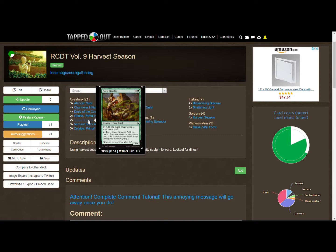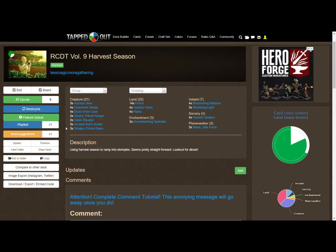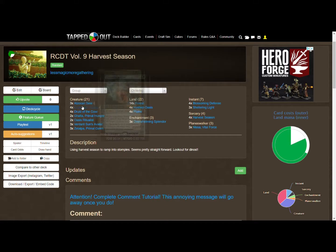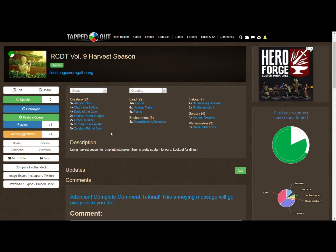The last mana producer is Oasis Ritualist — a four-drop. You can tap it to add one mana of any color, or tap and exert it — meaning it won't untap on your next turn — to get two mana of any one color. Sometimes with the bigger spells in here, being able to exert the Oasis Ritualist for that extra mana is handy. So that's our four mana-creating creatures: three copies of Atzakan Seer, four each of Channeler Initiate and Druid of the Cowl, and two of Oasis Ritualist.